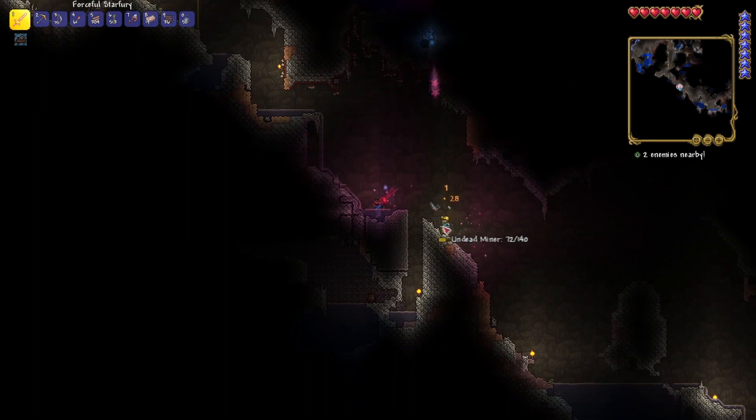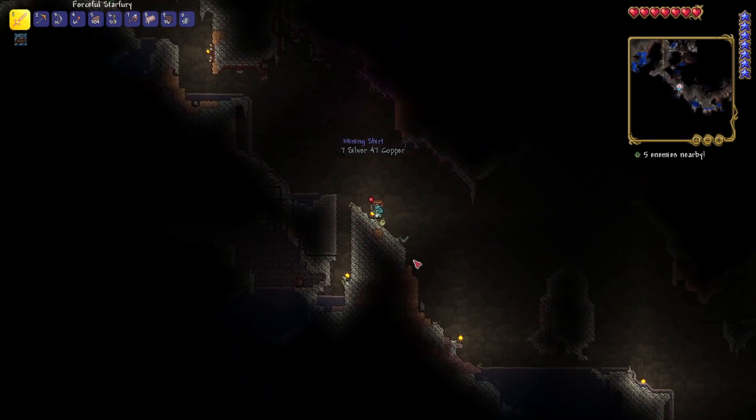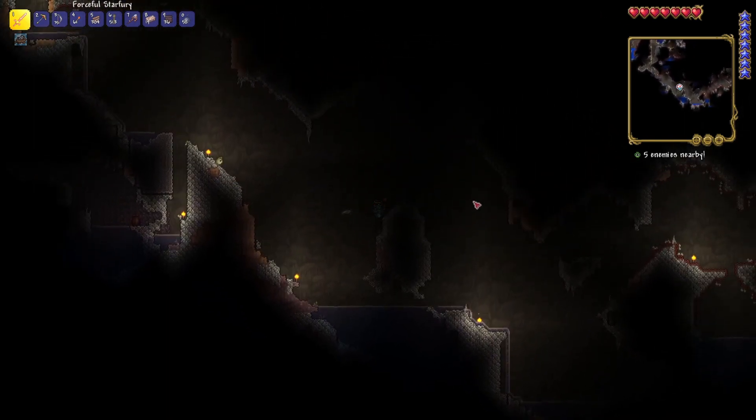Alright, so this is going to be something that you get from enemy drops. You can't craft it, you've got to find it from enemy drops. Now, which enemies can you go find that actually have it?